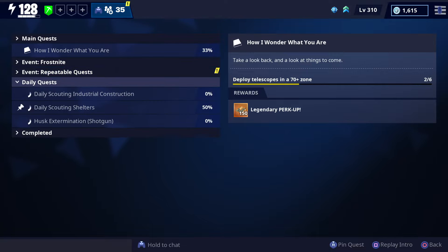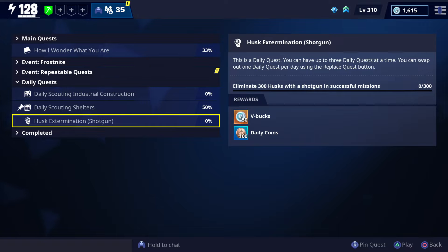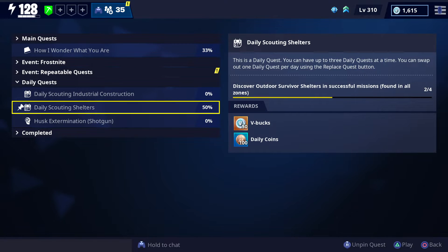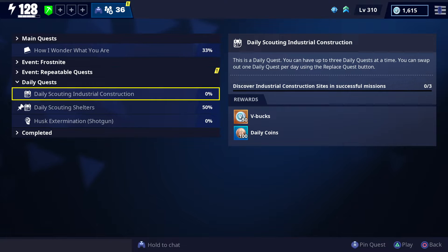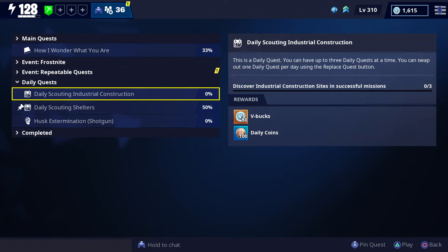Number one is probably your daily quest. Sometimes you can get up to 100 V-Bucks. Sorry if I sound like this, guys — I'm just tired. But this is the first way you can earn V-Bucks.